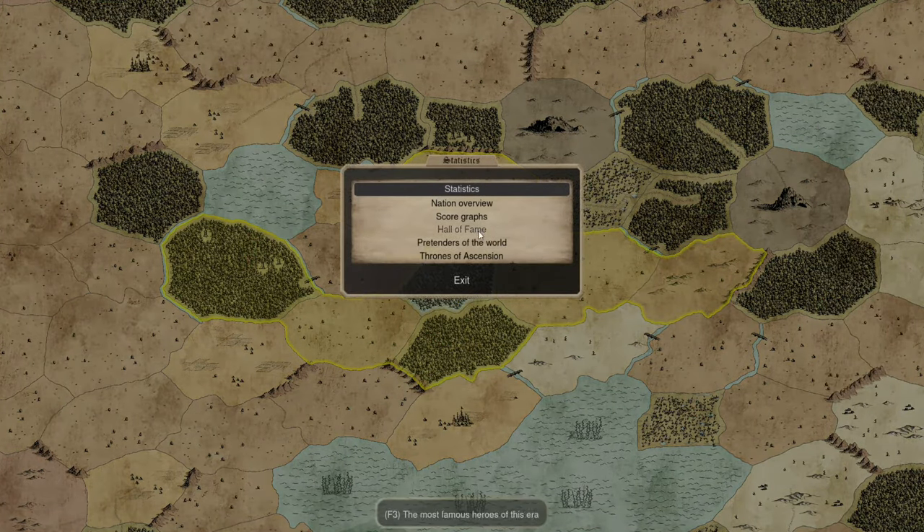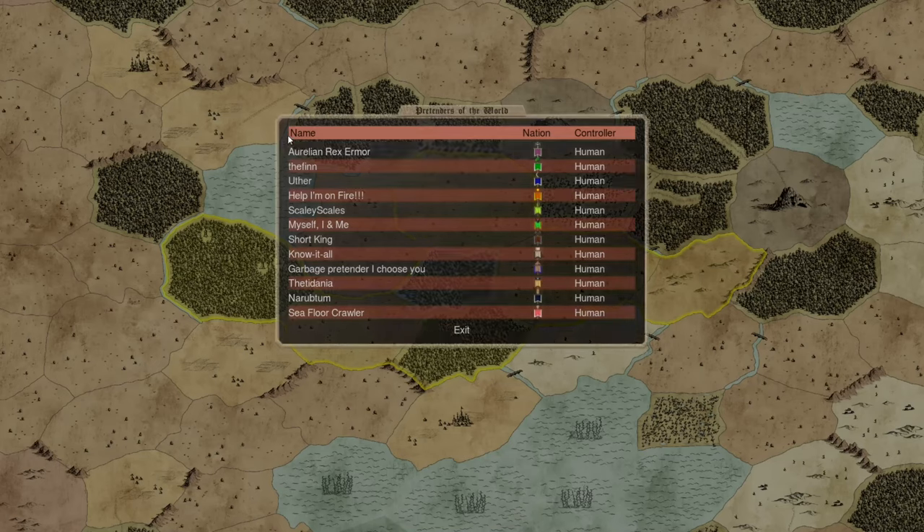Let's have a quick look at the other pretenders in the game. Under statistics, most of the time you only get information about your own nation unless you've infiltrated spies into enemy capitals — it's that kind of game. But you can see all the pretender gods and their nations. Looking at the names: one is clearly roleplaying, 'Help Our Men Fire Scaly Scales' implies a pretender focused on having good dominion scales, 'I Myself and Me' is almost certainly a triple deity, 'No at All' is probably a research-focused pretender, and 'Garbage Pretender I Choose You' — no idea, but it'd be an amazing bluff if they'd built something incredible.